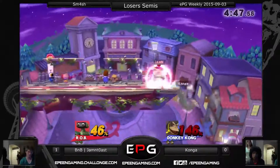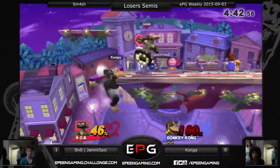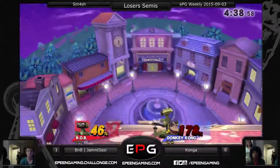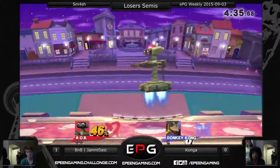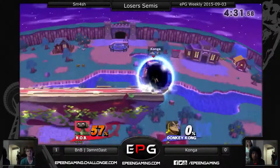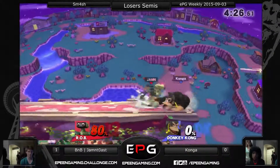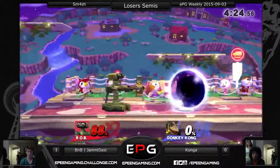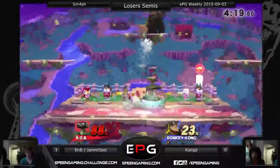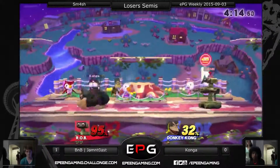I hate to say downloaded, but Konga gets so much from those grabs. If he just uses those spacing options and avoids the grabs, you see stuff like that. 178%, though — it took him a while to get there. Definitely Donkey Kong can bring this back because it doesn't take a high percent like that to kill — all he needs is cargo throw up-air right now. Konga has his tournament life right in front of him. Last stock here. Rob getting the down-throw to up-air — he's getting that twice as much as Konga is.